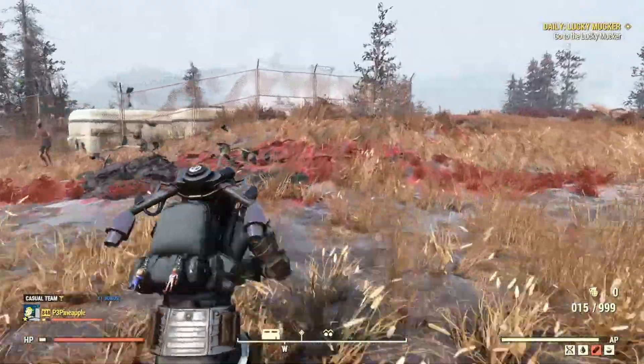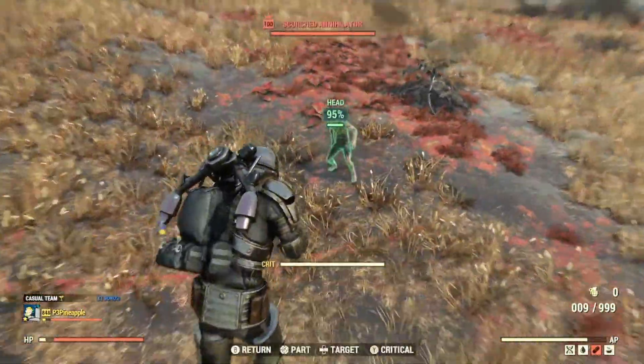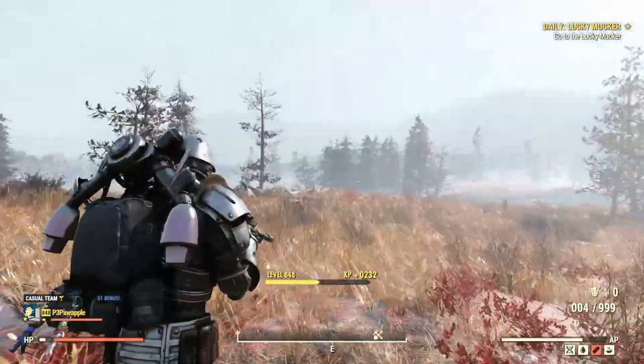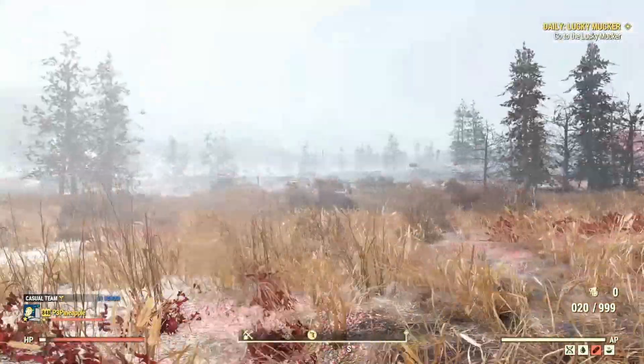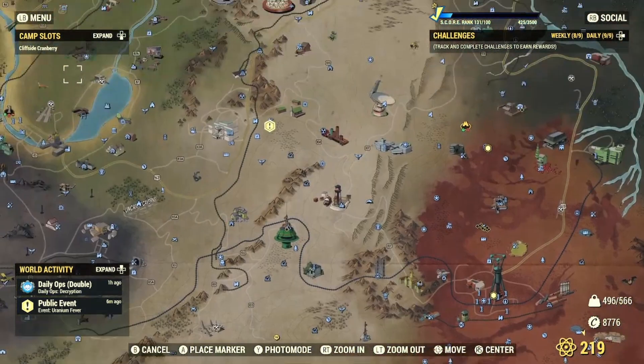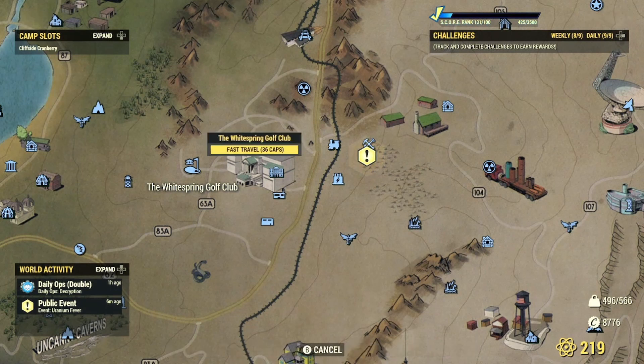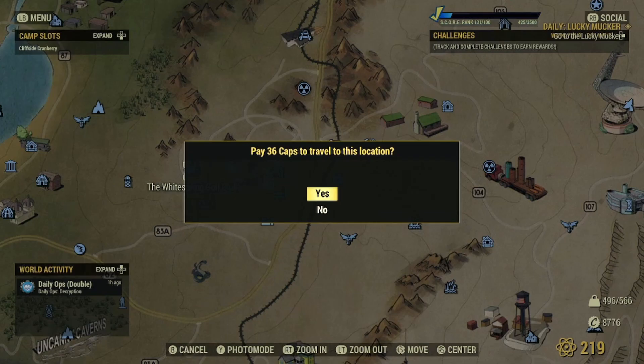When it comes to the Scorched Beast Queen at Scorched Earth, this will definitely do a good bit of damage. Let's go test this out on some ghouls — we'll head over to the White Springs Golf Club. I don't think the janitor has been around in a while, so let's go clean that up.